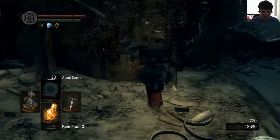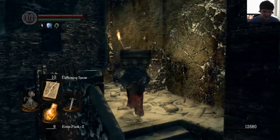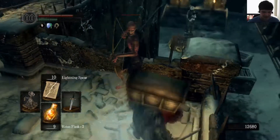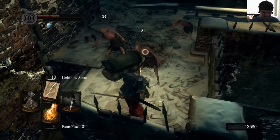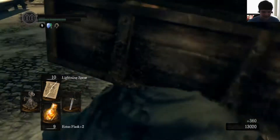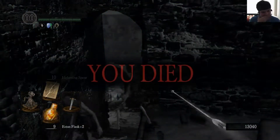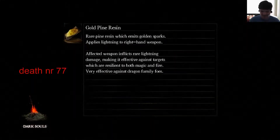Somehow it appears more useful, but the Mimic Hat really is getting in the way — and I mean a lot of getting in the way. Astora is not as useful as I originally thought. Back to the Claymore.